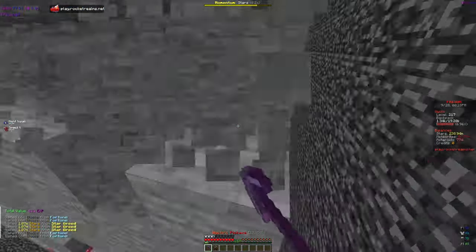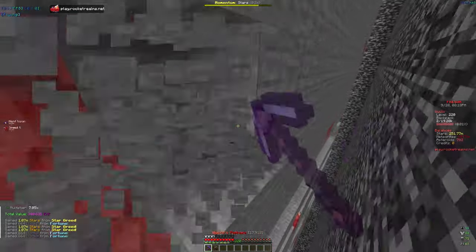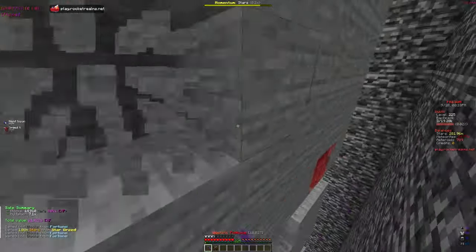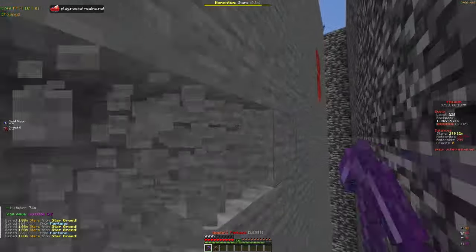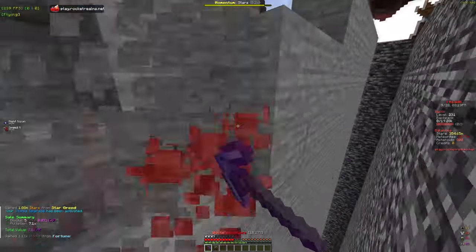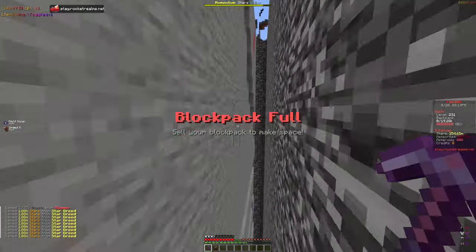Pickaxe level 20 — only five levels away from Meteorite Greed and Pickaxe Wisdom. Pickaxe Wisdom is one of the best starter enchants because it allows you to upgrade your pickaxe way faster and get new enchants much more quickly. We currently have two Fallen Stars running and if we're lucky we'll get a lot of stars from those, which will let us max out more enchants. Stars are honestly the main thing we need right now.